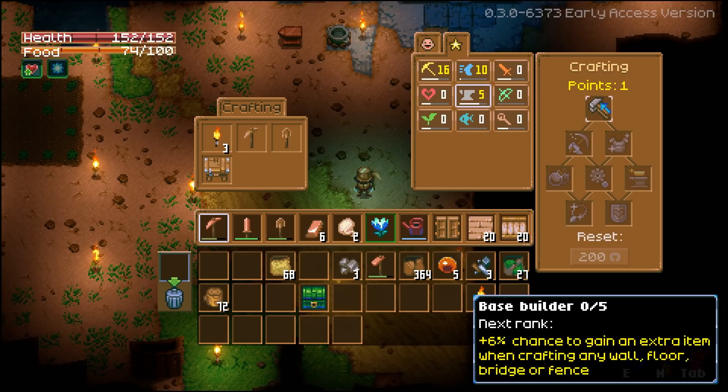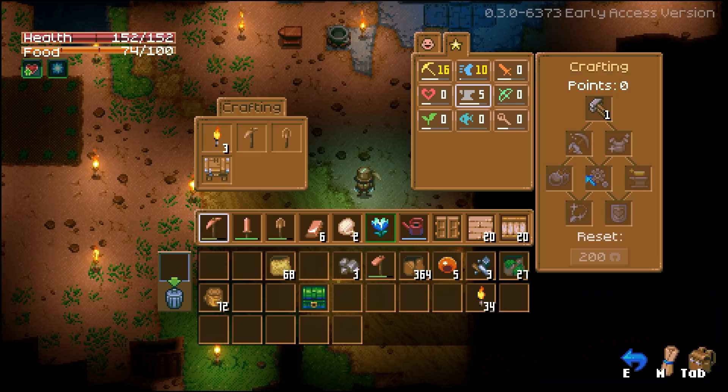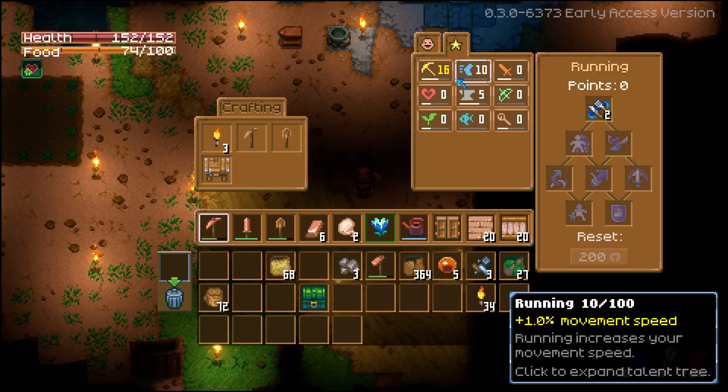We also have crafting: 6% chance to craft an extra item when crafting any wall, floor, bridge, or fence — goes up to 30%. Chance to not lose durability when using tools and weapons. Extra item when crafting at the alchemy table or distillery. Extra items gained when crafting rails, wires, or conveyor belts. Equipment and weapons crafted in any anvil cost 6% less, up to 30%.